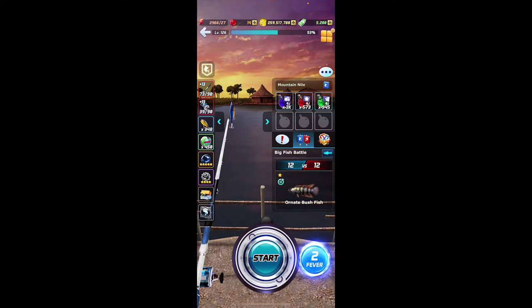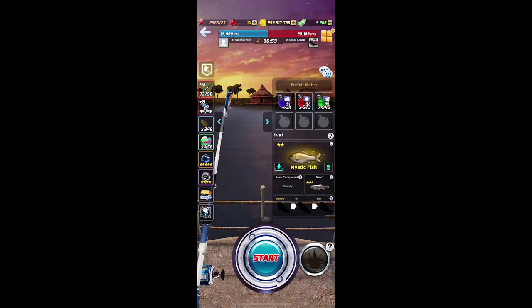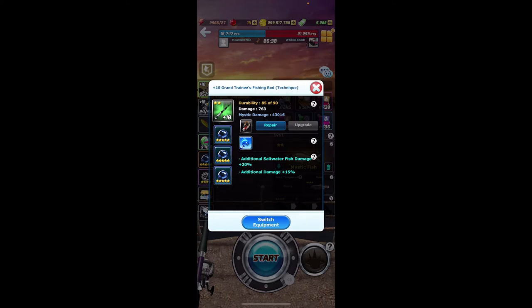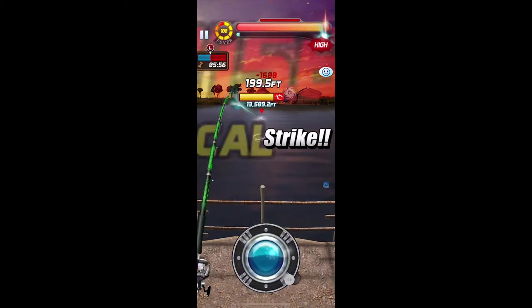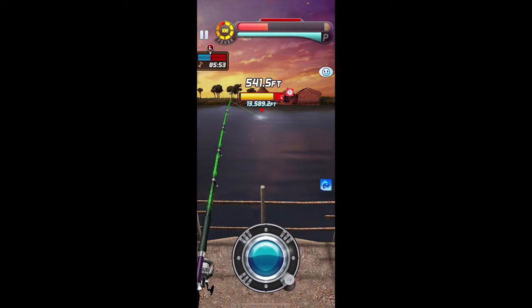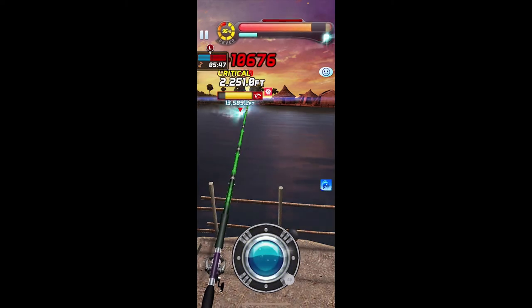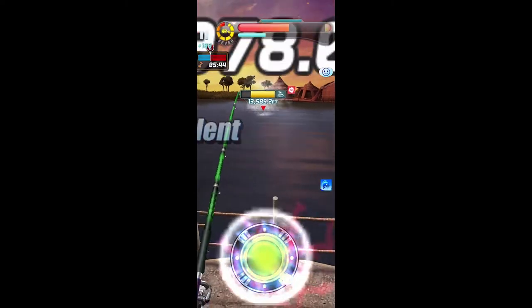One of the instances where you would encounter a fish that requires you to deal mythic damage is during the one versus one. During one versus one you will encounter a mythic fish every once in a while, and when that occurs you will have to ensure that you have the crafted rod and reel that deals mythic damage. Here is an example of trying to catch a mythic fish in the one versus one map — the fish has a lot more health, so it takes a lot longer to actually catch.